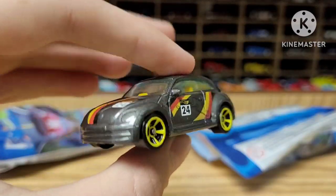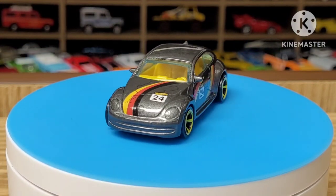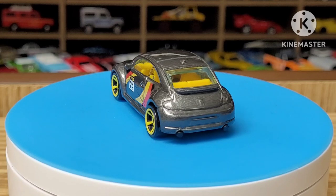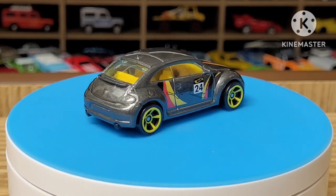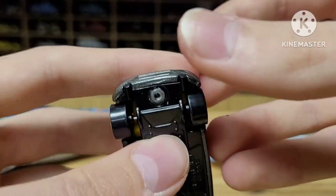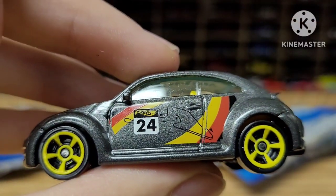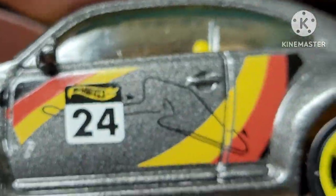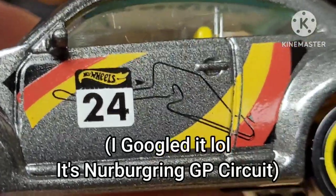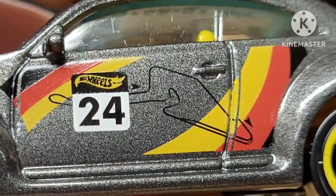Anyway, here's the car. That is nice — dark gray metallic paint job, pretty nice. You got the Germany flag stripes on the side with the yellow rims. Number 24 on the door and on the hood. There's the dual exhaust pipes on the back and a little bit of a spoiler. It looks like this is the outline of a racetrack on the side — let me know in the comments below if you know what racetrack that is, because I have no idea. But yeah, that is definitely a racetrack.